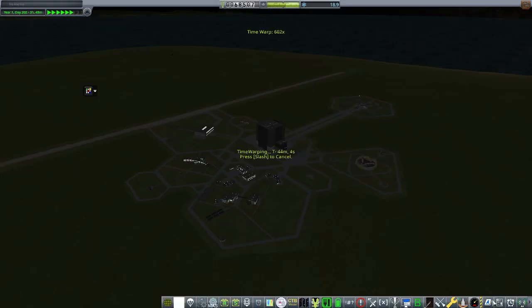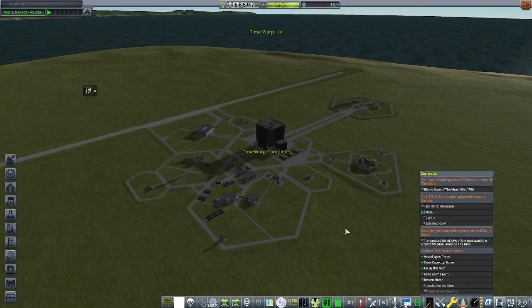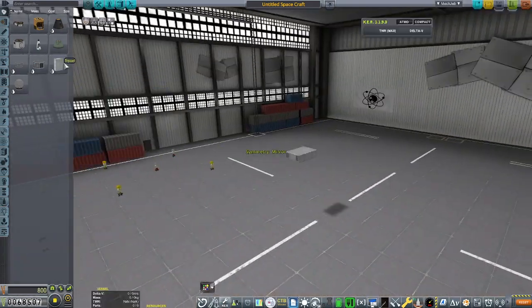Today it's all about money. I have 68,000, and at the end of the last episode we didn't have enough funds to launch our satellite. So we gotta figure out some way to make some cash.